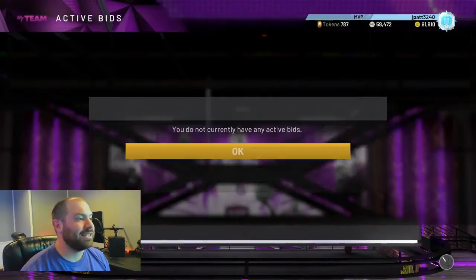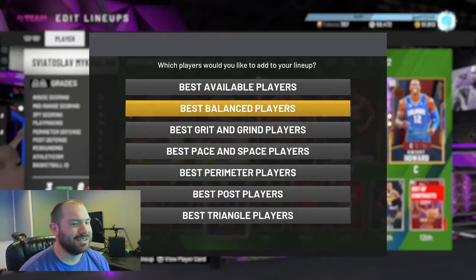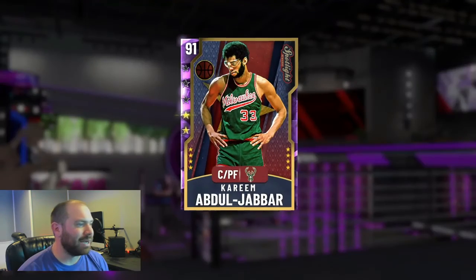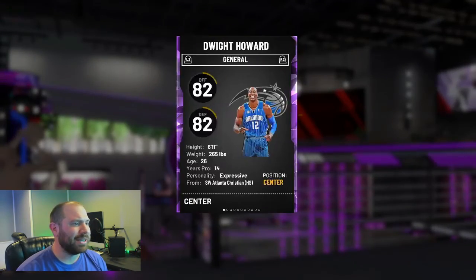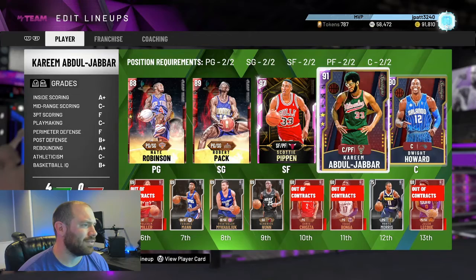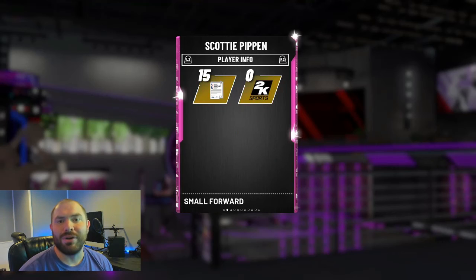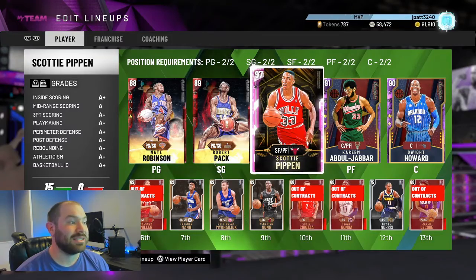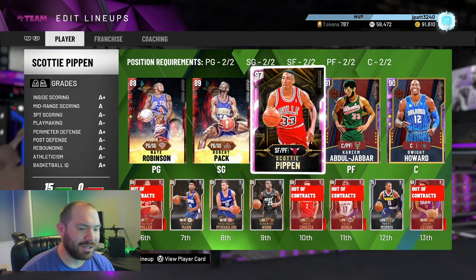I've set them as my EVO lineup. I got some other cards — a bunch of bronze here. I want to EVO some of these cards. He needs rebounds and points, both of them do. Then the Scotty Pippen card did get a buff, so he's a sick card and I want to get him up. He needs 3,000 points and 200 steals in a bunch of games, so we're gonna go for it.